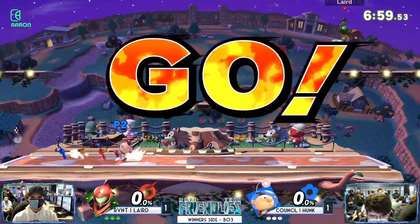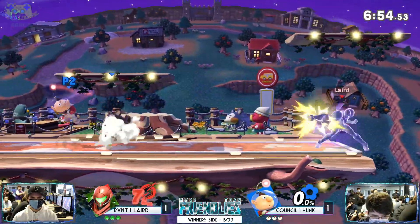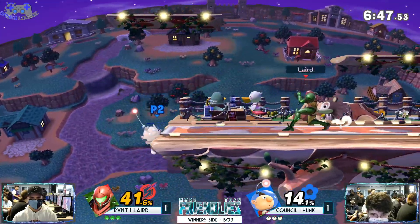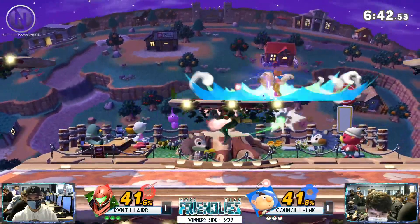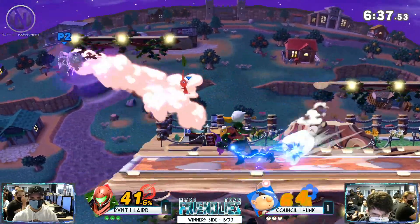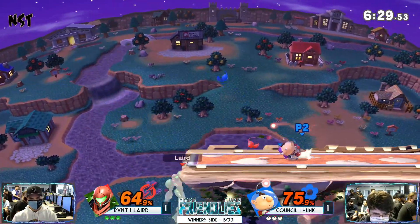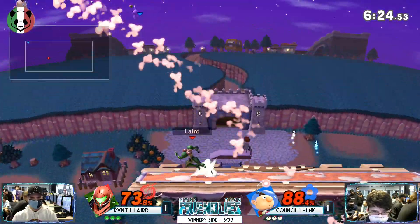Right there the yellow Pikmin took that full charge shot and he's just racking damage — right out of the gate, already 41. Laird has to really capitalize on his ledge trapping and really put the hurt to Olimar. Because if he doesn't, he lost all his Pikmin. Good tech — you almost got reversed. You gotta know how to tech. Because that recovery can be very exploitable if you're not careful.